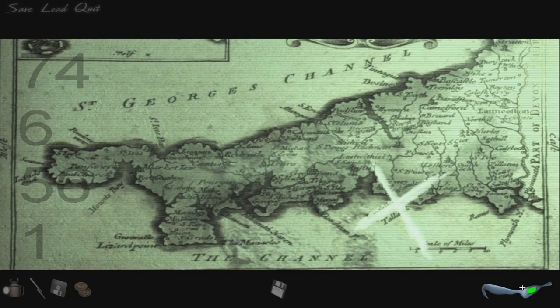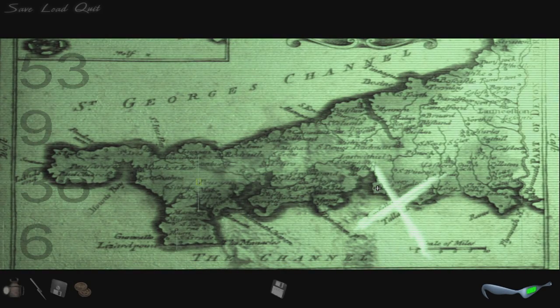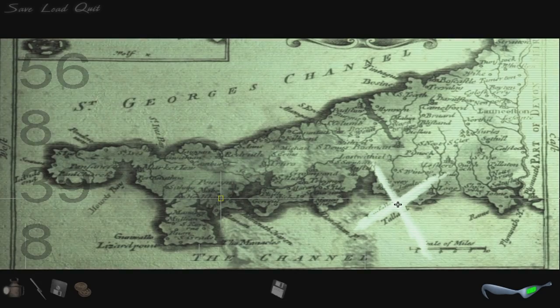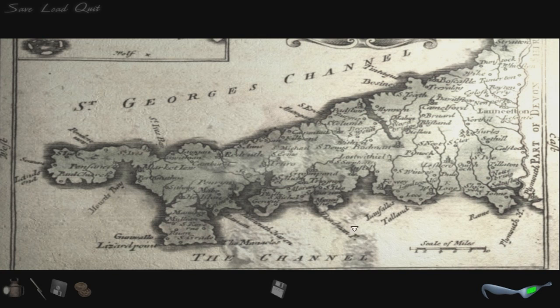We've got something else — a big old X! X marks the spot, or X as in the XYZ coordinates. If I put my cursor right in the middle: 568, 398. It's not matching up with the numbers I found on those plaques, so maybe I can throw that theory away. X — okay. Let's keep looking around.